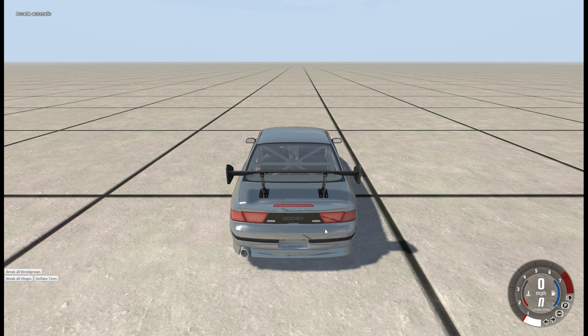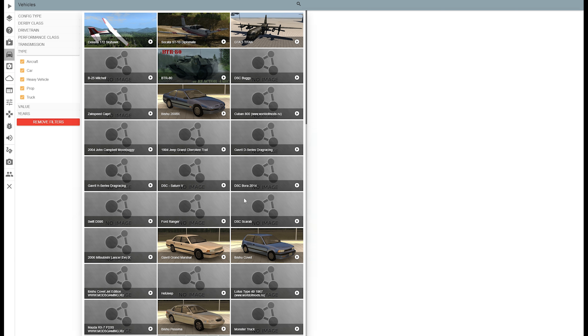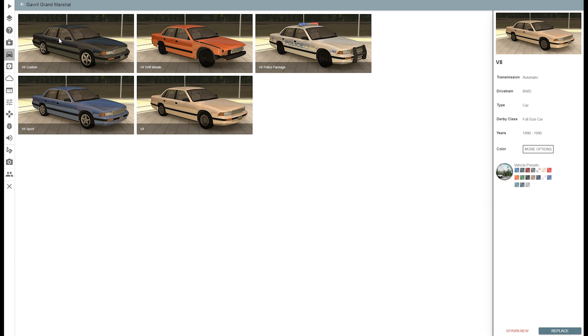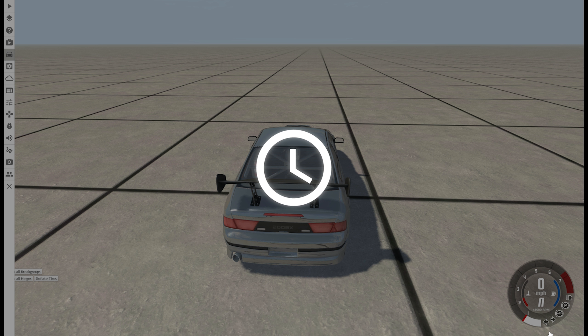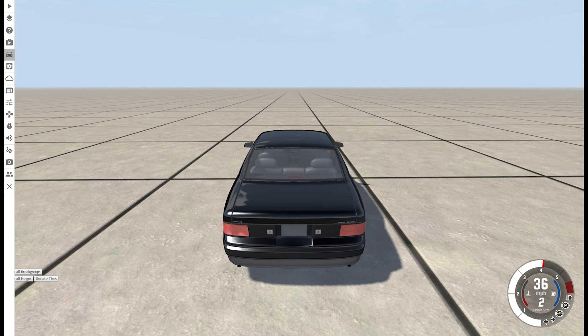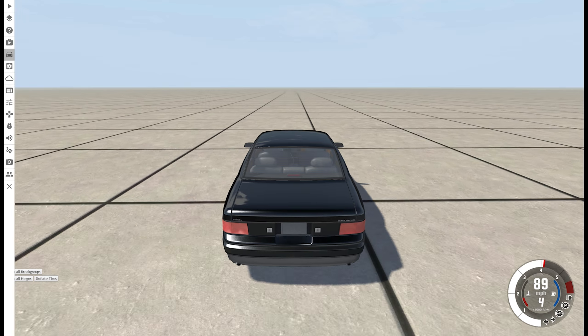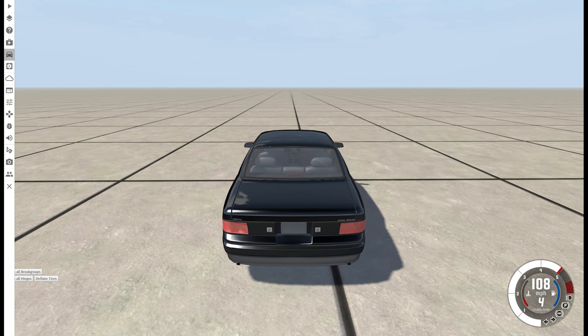Reset. Next car will be the Grand Marshal. Obviously not the Drift Missile. There's Police Package, V8, V8 Sport, and V8 Custom. It doesn't say which one has more horsepower. I'm going to say the Custom will be better. We will test the Sport just to be sure, but I'm pretty sure the Custom has this one in the bag. Some of these cars will be obviously faster, but then again, some of them I won't really know.